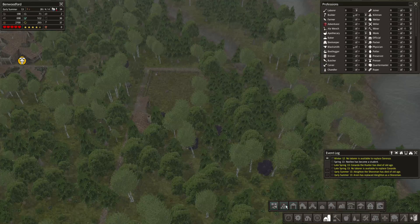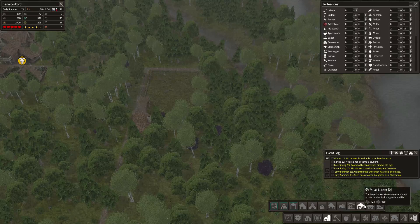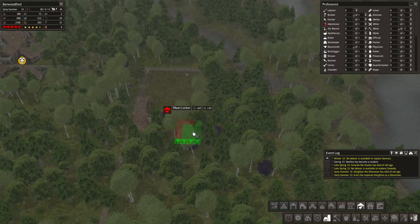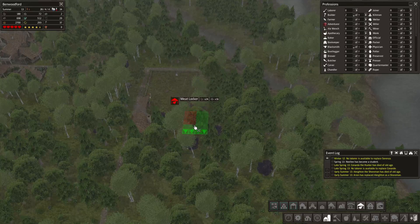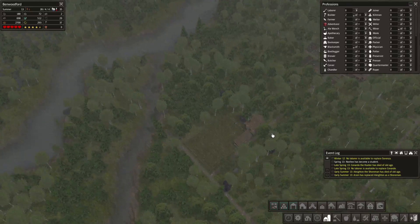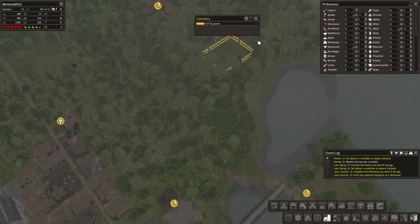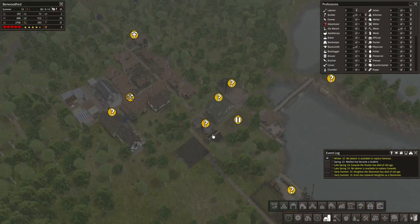I need a meat locker to put all the meat. Here we go — meat locker. Now it also includes nuts and fish — well that's fine. It's also 4x4 so it nicely fits around here. It sort of made me wish I made this pasture a little bigger so it would nicely all fit together, but I guess it'll suffice. We've got a few more building projects going, and more people died. How's the graveyard doing? 6 people. We're suddenly down to 28 — so who's missing?